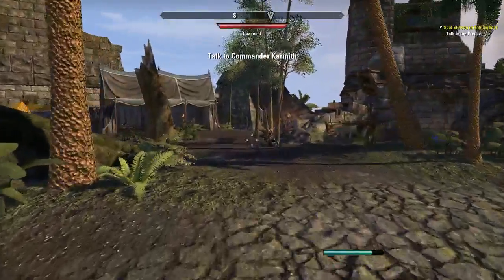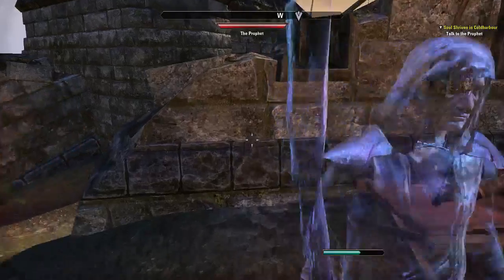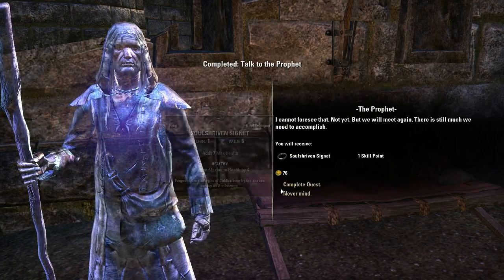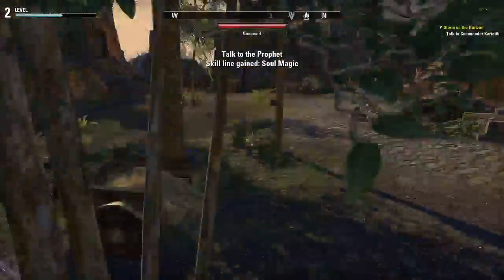I need to finish up this quest line and talk to the Prophet again. Complete quest - alright, so he appeared somewhere else. New skill line: Soul Magic.